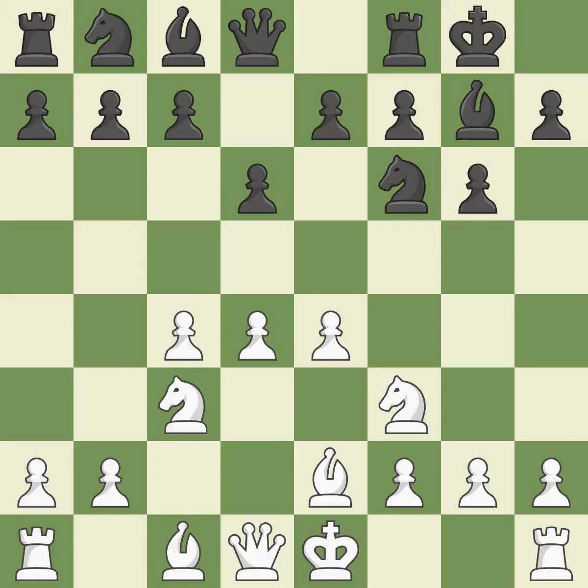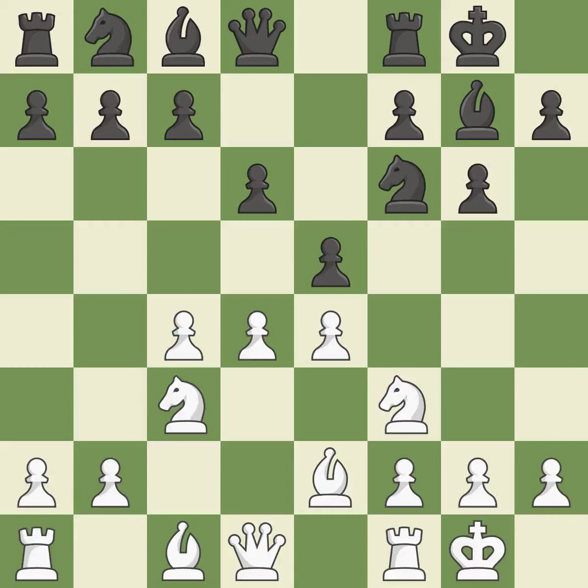b2 develops the light-squared bishop and prepares to castle kingside. e5 takes space in the center and immediately attacks the d4 pawn. Castling gets the king out of the center and activates the rook. nc6 develops the knight, defends the e5 pawn, and attacks the d4 pawn. d5 takes space in the center, attacks the knight on c6, and controls the e6 square.